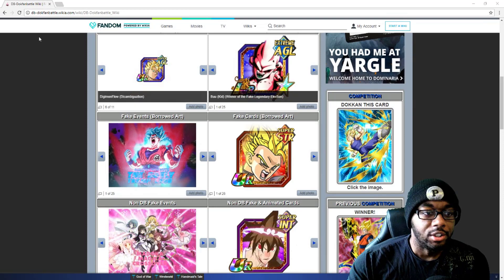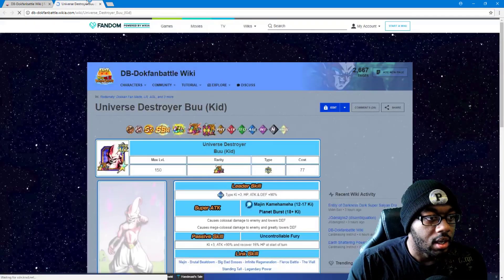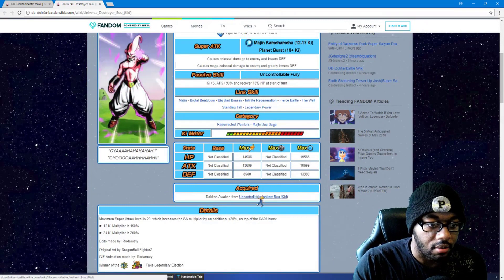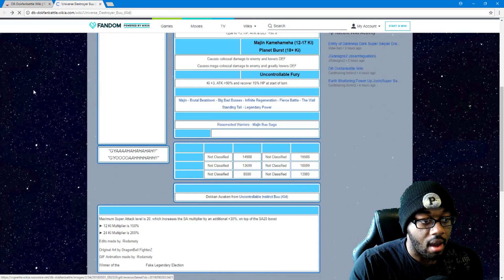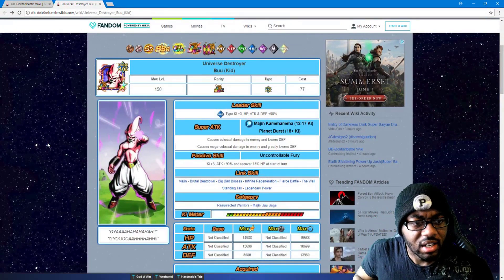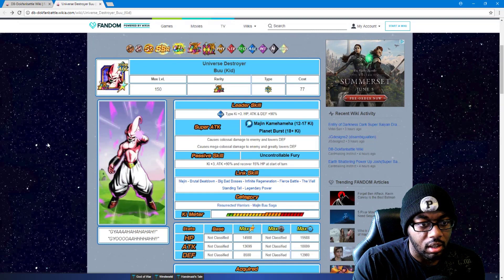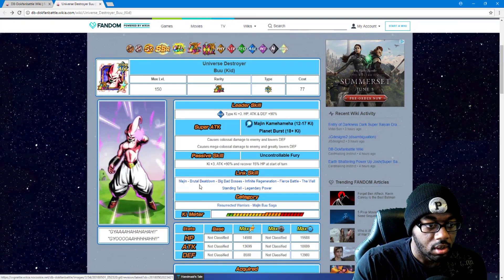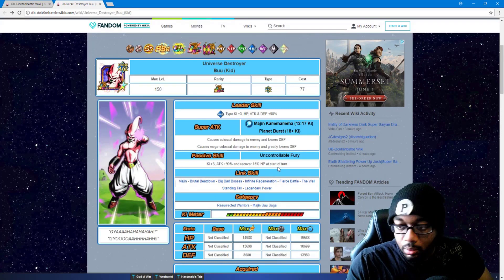The first one I'm seeing right now is this LR Kid Boo, and it looks like this is probably the same one we already have. He Dokkan awakens from the one we already have — okay, that makes sense. So it's AGL type, plus three Ki, HP attack and defense 90 percent, Majin Kamehameha and Implant Burst causes colossal damage to the enemy and lowers defense, then mega colossal damage and greatly lowers defense. The passive skill is plus three Ki, attack 90 percent, and recovers 15 percent HP at the start of turn.